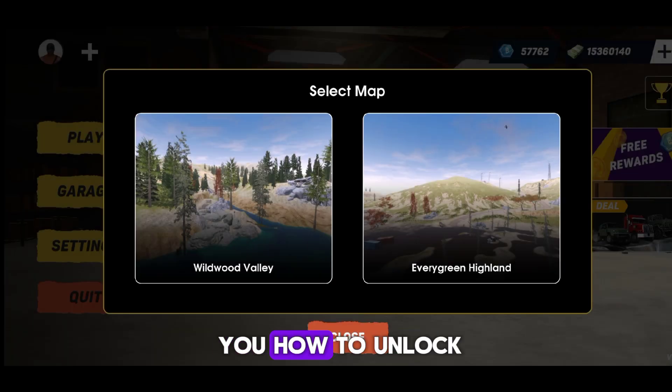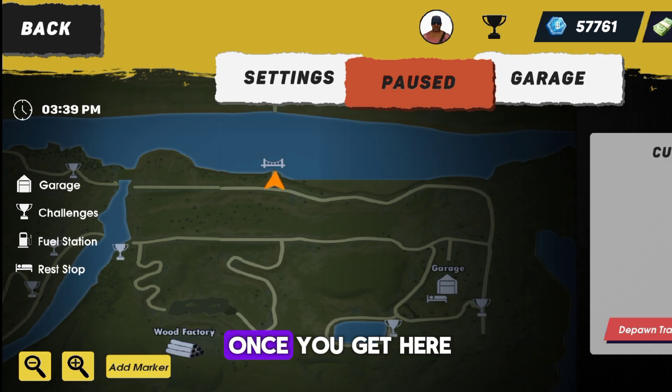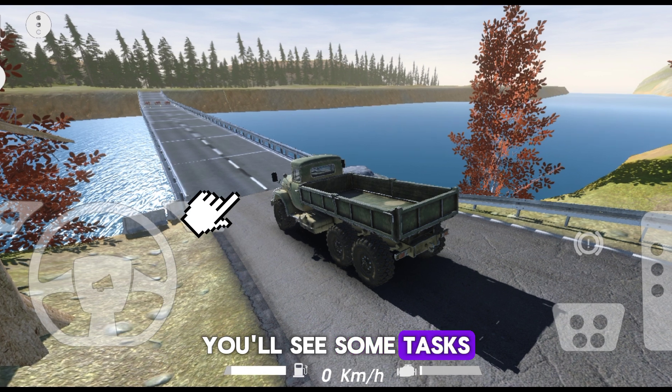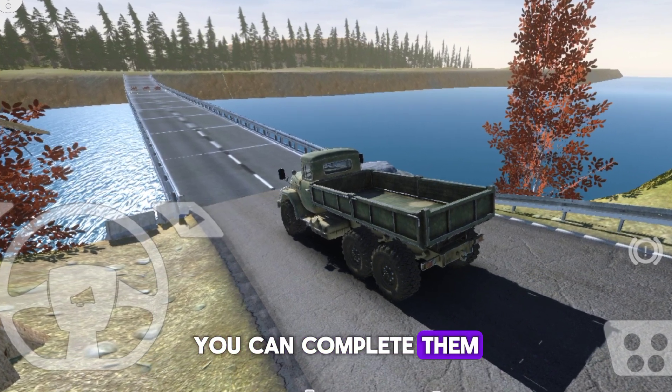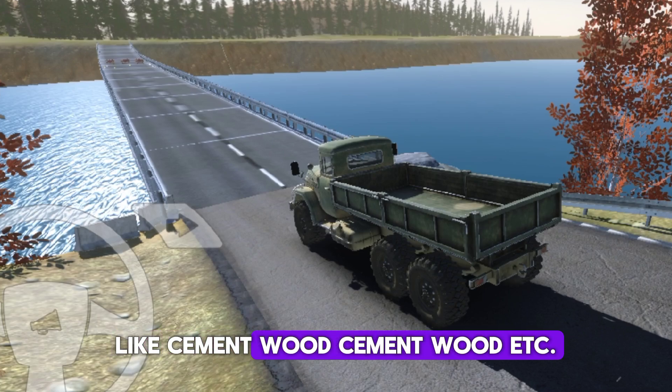First, let me tell you how to unlock this map. You just need to come near this bridge and check the map location. Once you get here, you'll see some tasks — you can complete them by bringing the necessary materials to build the bridge, like cement, wood, etc.